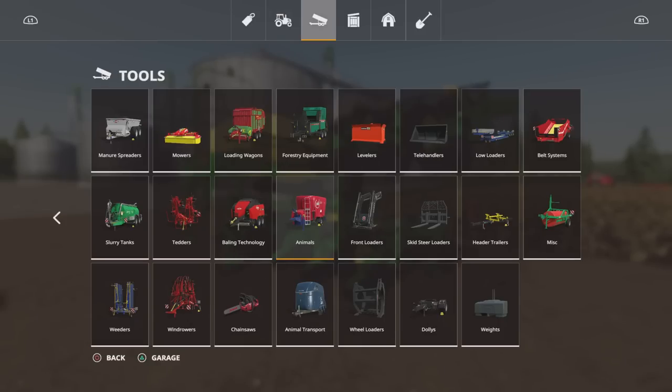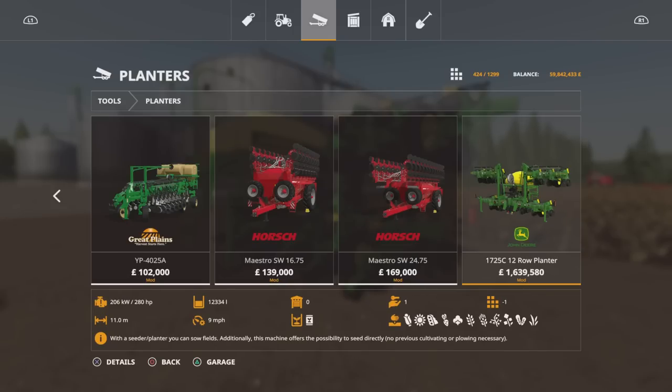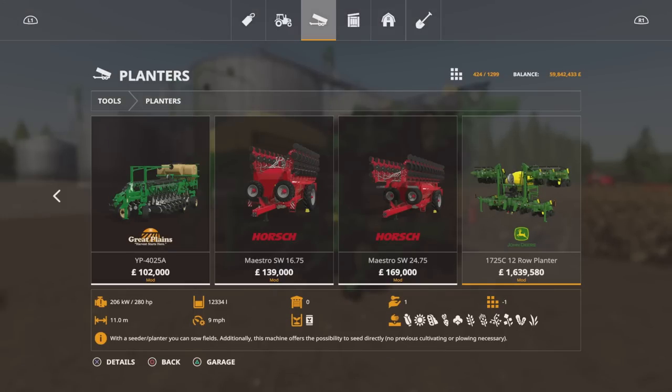It highlights the importance in maths of the decimal point. Let's go across to our planters — 1,639,580. That's a bit pricey for an 11-metre planter. Leasing it is a mere 83,618. That has to be wrong. I mean, to be fair, at an 11-metre planter that does everything and is a direct drill — that's probably why. But if you move it one decimal place it brings it to 163,958, which is more realistic for what it does. It really can't be that expensive.